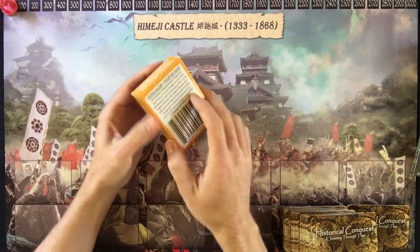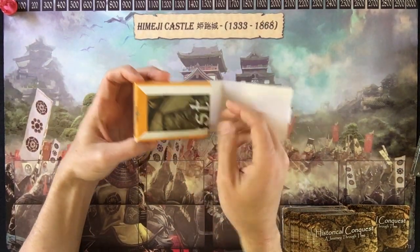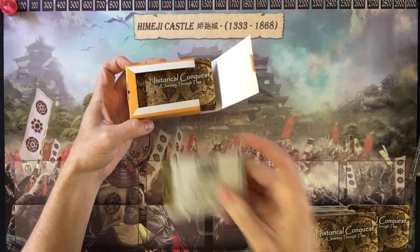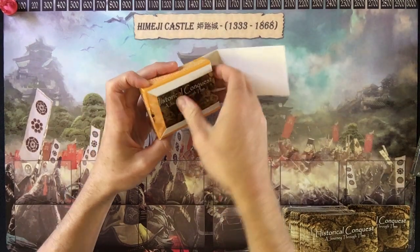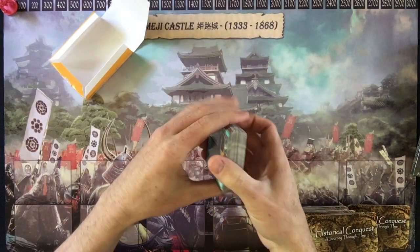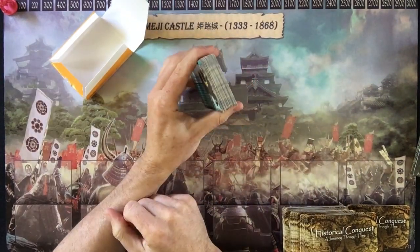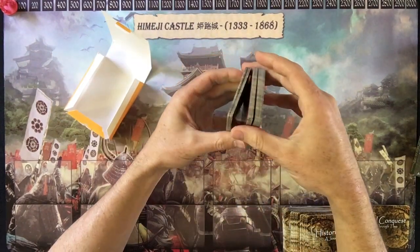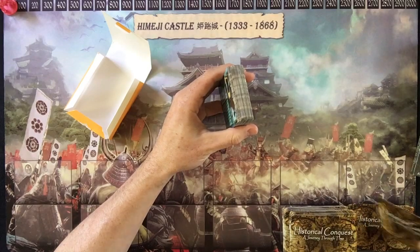When you get your first starter deck, you open it up. The first thing you'll find is the rule sheet, which gives you everything you need to know about how to play the game. There are 51 cards in each pack. The first thing you want to do is separate all your land cards.